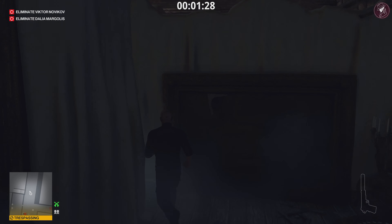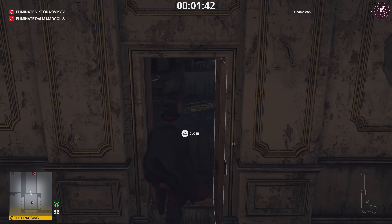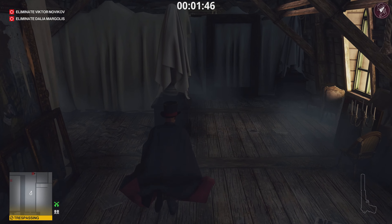Just through this door — behind the statue in the middle there's going to be a disguise: the vampire magician. Excellent. This will also contribute to your chameleon challenge, so if you're missing one of the disguises, it might be this one.